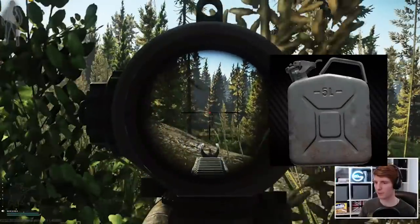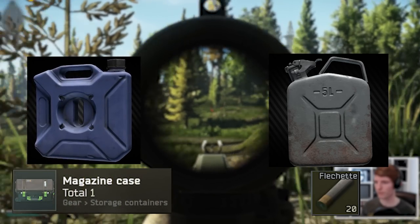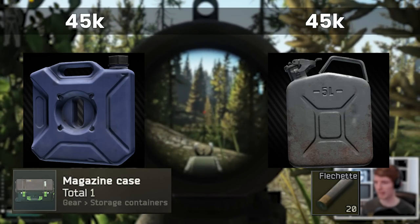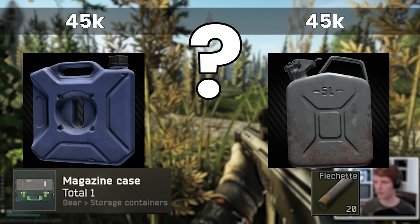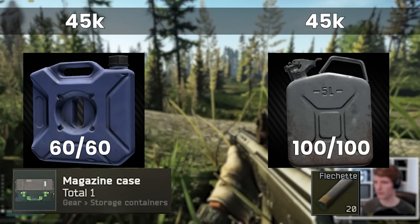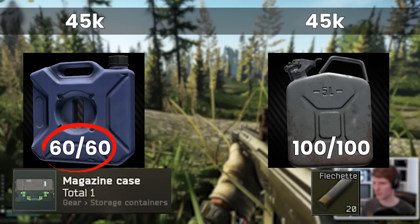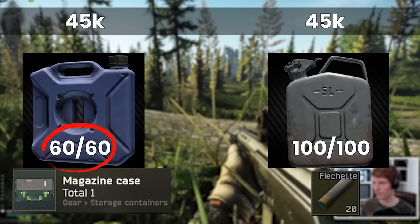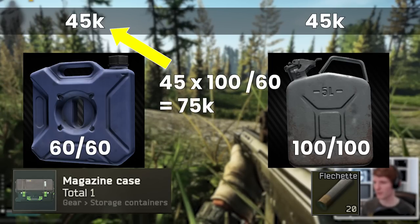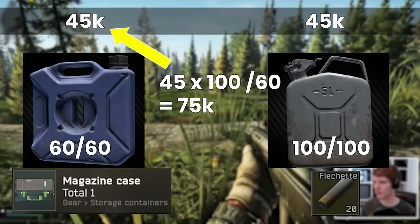So between our two choices we have metal fuel tanks with flechette and expeditionary tanks with magazine cases. The metal tanks were making 45k per cycle versus the expeditionary tanks also at 45k — so which is better? Expeditionary fuel tanks only have 60 fuel versus the metal fuel tanks' 100, which makes them cycle through faster, meaning that you'll make the 45k more regularly. This is equivalent to 75k over the same time frame as a metal tank, so on that basis we probably should be using the expeditionaries.